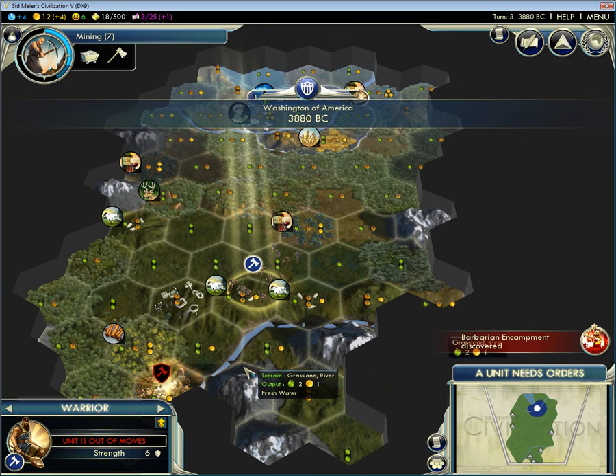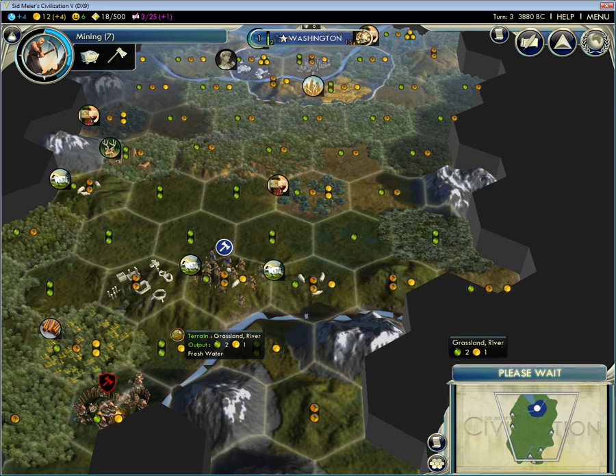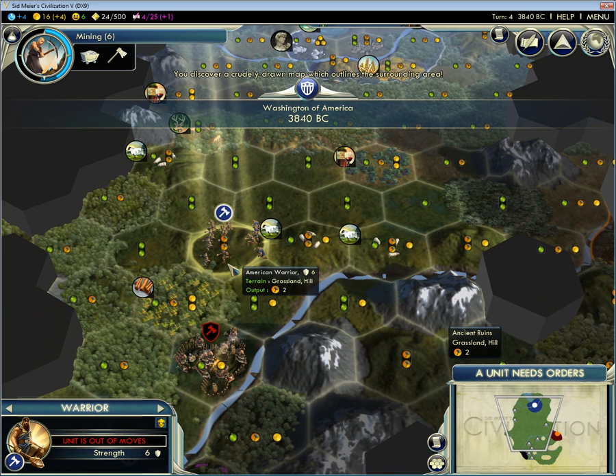Sure enough, we are on Immortal with Barbarian Camps already. Careful moving the settlers around at the start. Let's grab that ruin — and we get a map.